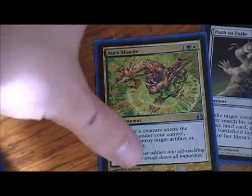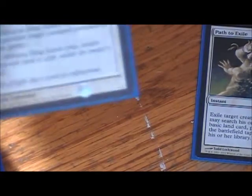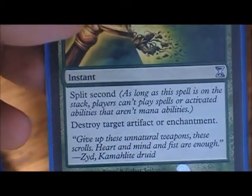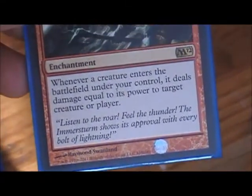I've got destruction cards — stuff to get rid of threats. Aura Shards is awesome: three mana to drop, and whenever a creature enters the battlefield you can destroy an artifact or enchantment, though it usually gets removed quickly. Then Day of Judgment — got the Japanese one. Oblivion Ring and Path to Exile are essentials if you're playing white. Krosan Grip is the same for green — split second means it can't really be countered, destroys target artifact or enchantment. Because this is a Mila deck with big creatures, War Storm Surge is great — whenever a creature enters the battlefield, it deals damage equal to its power.